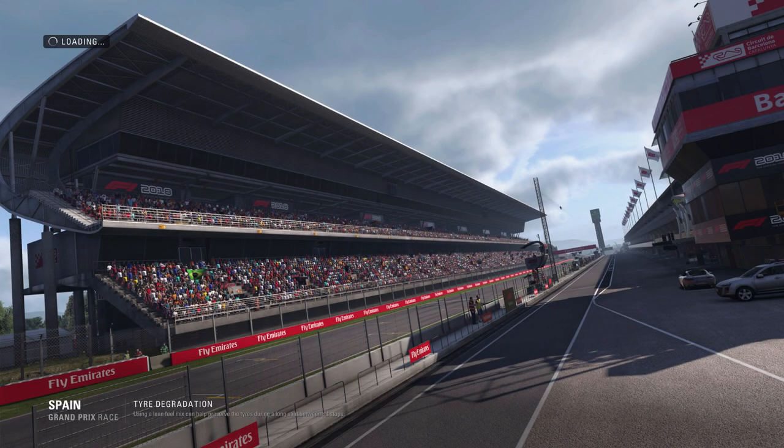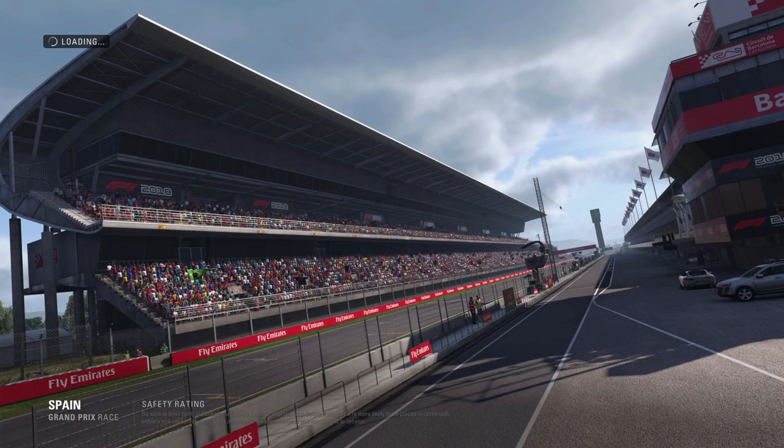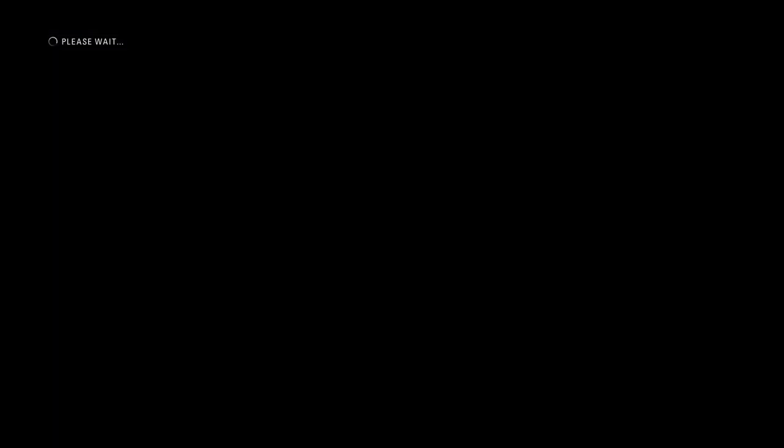We're going straight to grid in Spain. I chose Spain because I kind of know the track from Forza, though of course this is different — F1 simulation racing. I believe I have damage on and all assists turned off except I have anti-lock braking on slightly and a little bit of traction control. We're going straight into the race, get the helmet cam turned on, get the wheel hooked up, and just go full send.